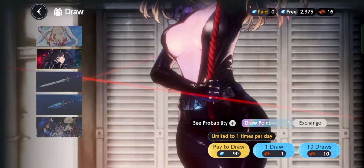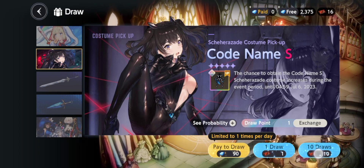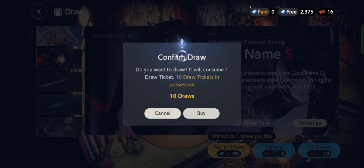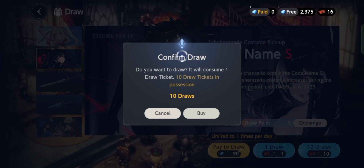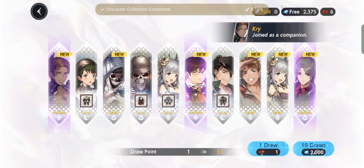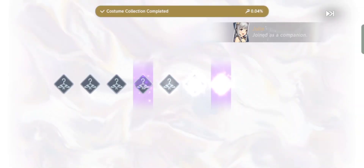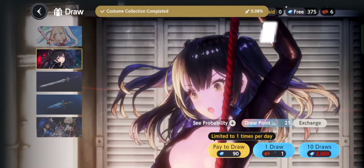So once you've chosen which character to go for, you can do a 10x draw immediately. There we go — why is it loading so much? Can't believe it. We're going to skip the animation since it's kind of meh and takes a lot of time. There we go, another one — you can get a total of around 28 or 29 pulls, I don't remember exactly — I'm not great at math.